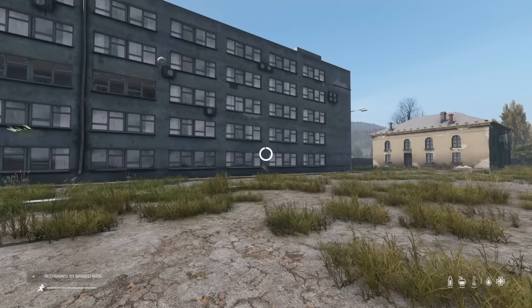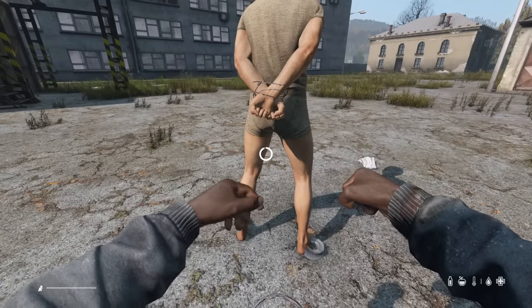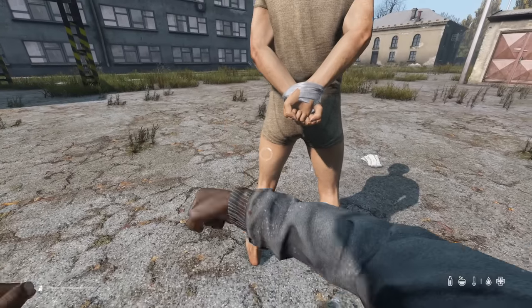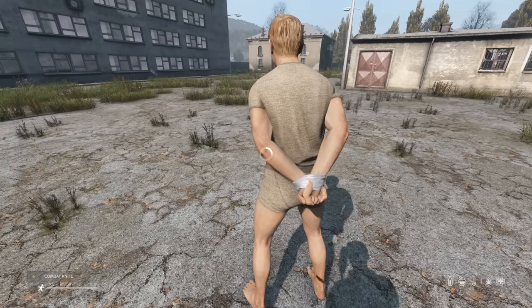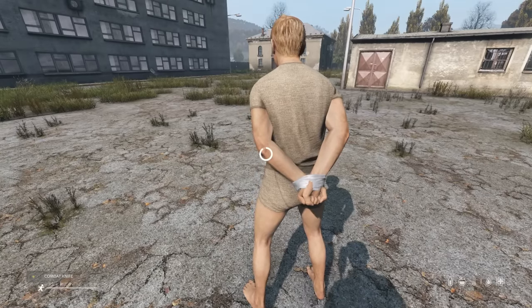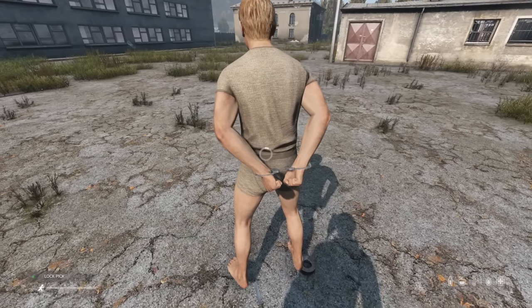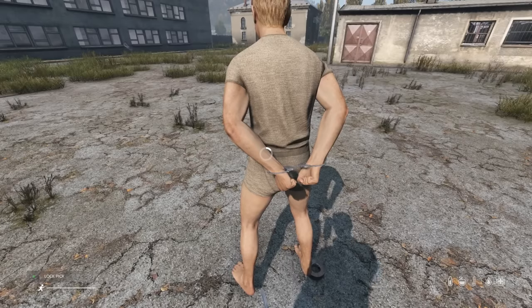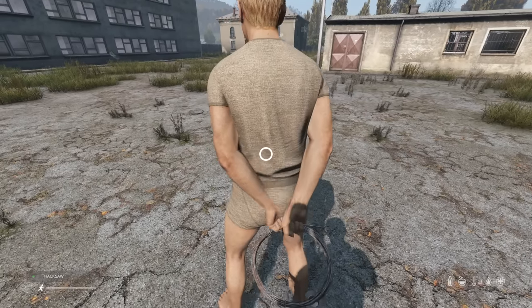If you restrain a player with a metal wire, they'll cut themselves when struggling out — however, this does not apply if another player frees them. You can use your hands to free any player from restraints, even handcuffs, but using a tool is much faster. Each type of restraint requires a different set of tools. Sharp objects can cut through rope and tape but not handcuffs or wire, whereas a lockpick or key can be used on handcuffs. The best tool is a hacksaw, which can cut through any restraints.